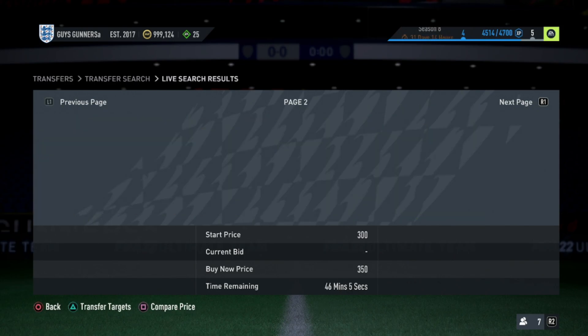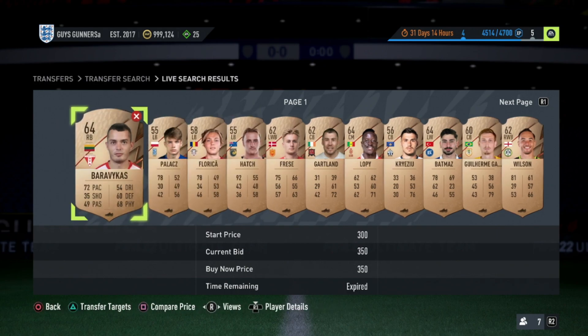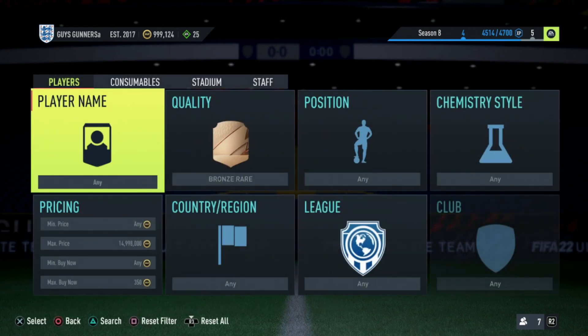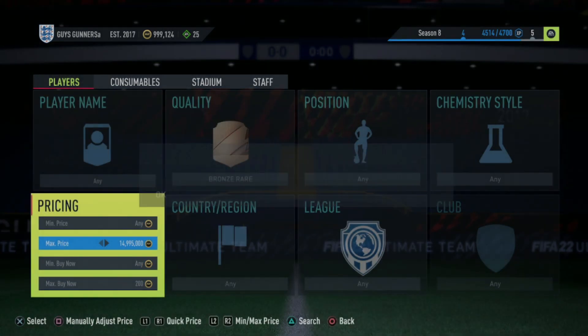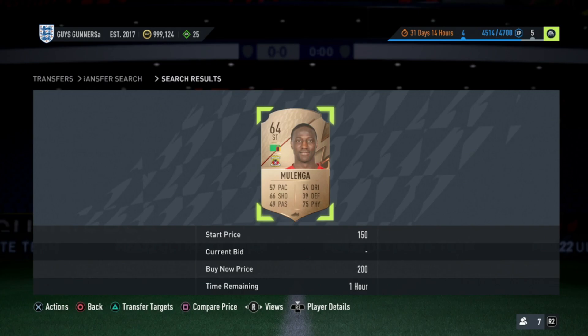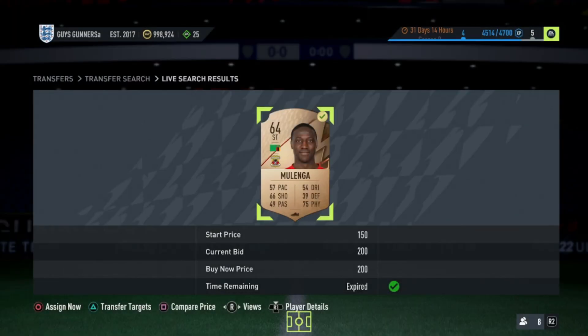So as long as you can sell these cards on within about half an hour or so, and as long as that is above 350 coins, you guys can use this method effectively. Then simply knock the maximum buy now down a couple hundred coins and begin sniping — so now it is at 200 coins. Any card which does pop up under this filter, we know we can sell on for 350 coins minimum.